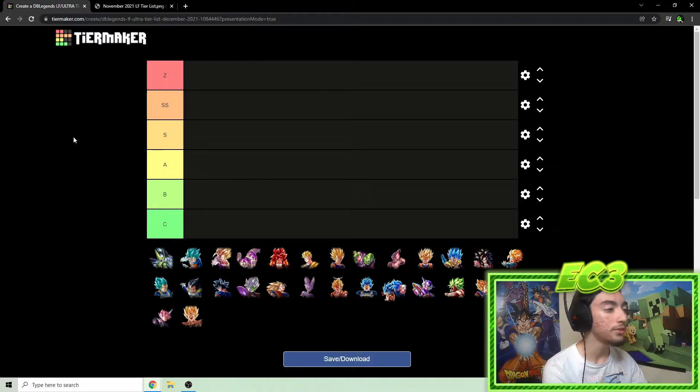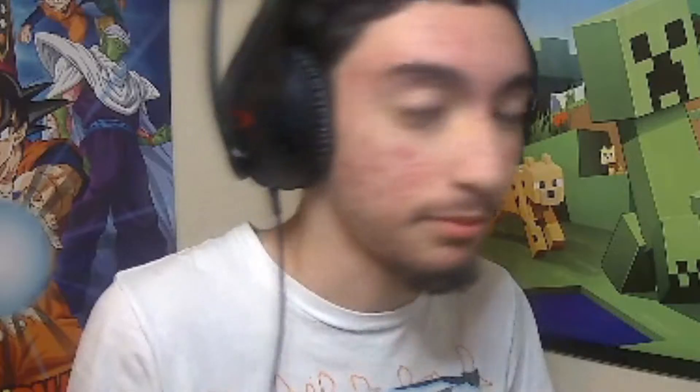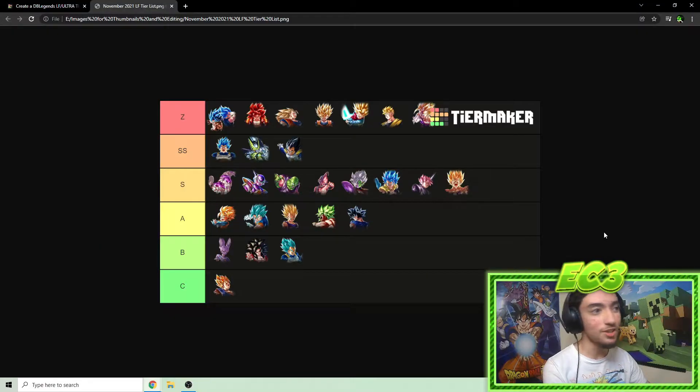I have my previous tier list pulled up from last month — Goku and Vegeta being number one, Trunks being in Z tier. I thought I wasn't going to change it that much. The main things I expected to change were Super Vegeta getting bumped up and whatever new unit we got for part two being placed in the higher tiers.